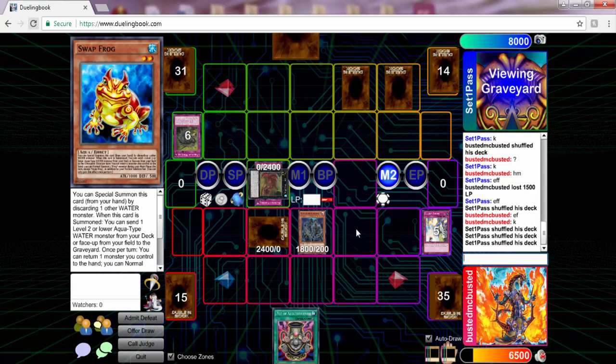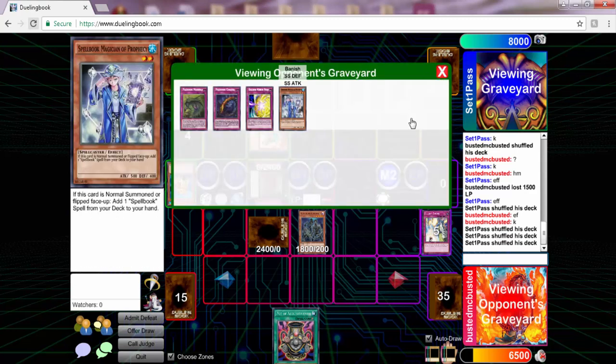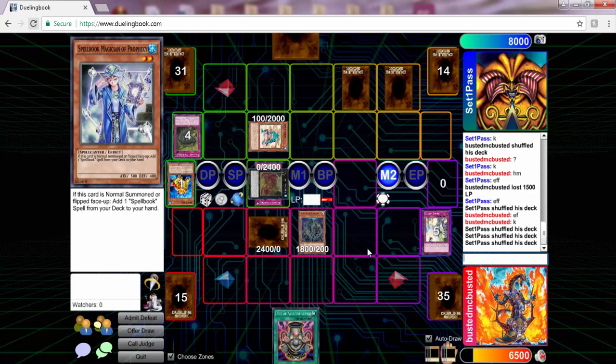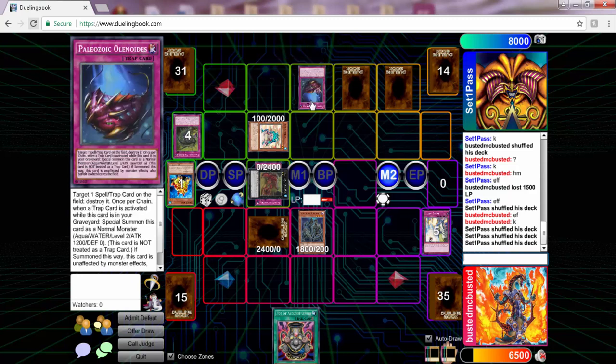He activates Morella, setting up his graveyard, then uses Ronin Totem from the graveyard. I'm thinking: if Revenants dies it gets banished, and then I can use Mizuki and Pot of Acquisitiveness to target three cards back. I was feeling pretty good. I thought he was going to go into an Exceed but I wasn't sure what he could even go into at this point.